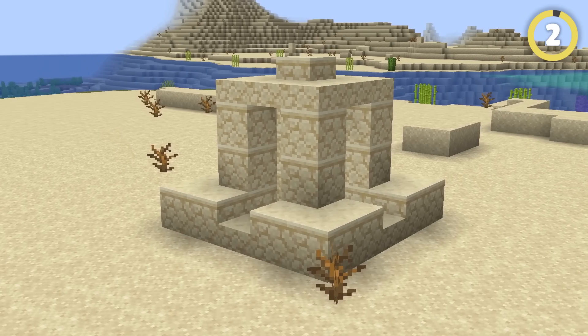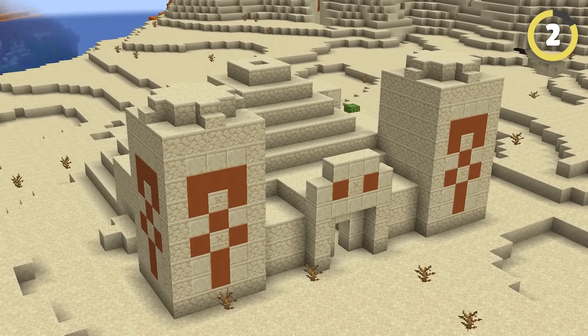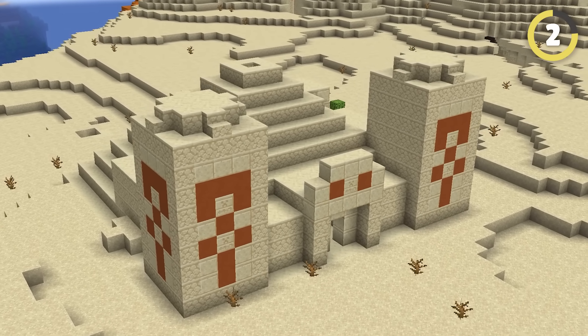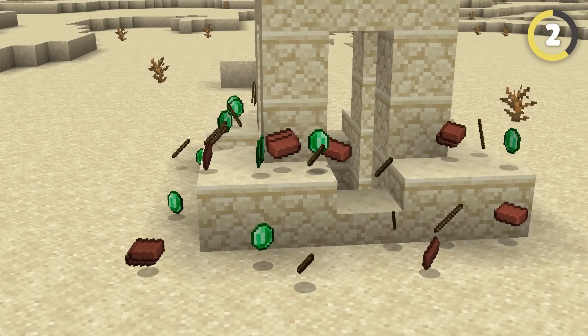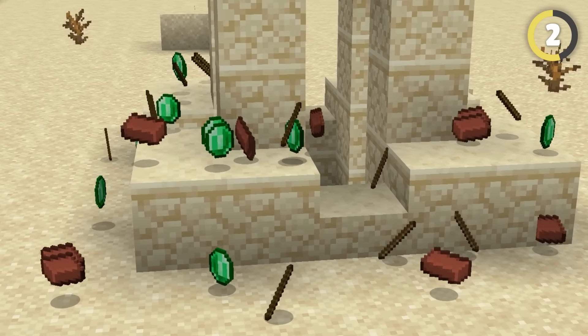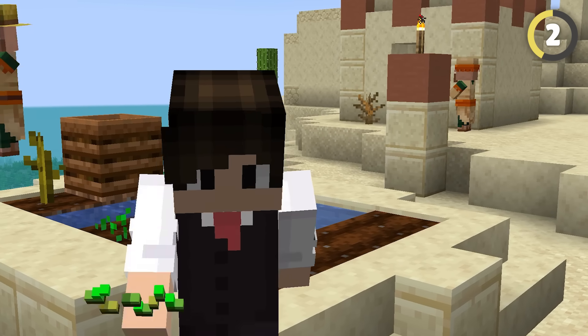Desert Wells finally got a use — you can find a new block called Suspicious Sand in them. This block, which can also be found in Desert Temples, can be brushed with a brush to uncover secret items. All the sand in the wells can really give you is sticks, bricks, and emeralds. So I think I'm just gonna stick to stealing villagers' crops and selling it all back to them at a profit.